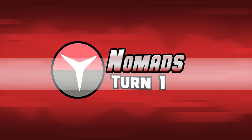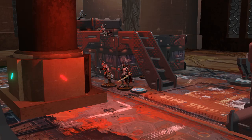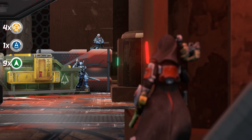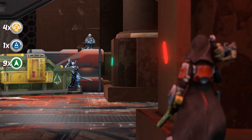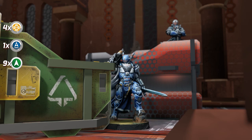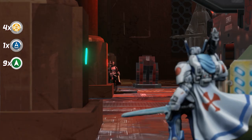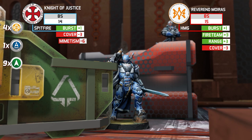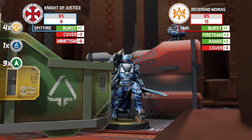The fireteam core composed of Reverend Moiras, Reverend Cenobites, and a Reverend Healer advances with the Moira with HMG as team leader. The enemy Knight of Justice has Line of Fire and declares a Reaction Burst. The Moira has a burst of five with a plus three to her Ballistic Skill, while the Knight of Justice has a burst of two. The Knight also suffers a negative six to his Ballistic Skill due to the mimetism skill of the Moira. Dice are rolled — the Knight suffers two impacts, performs two saving rolls, and survives.